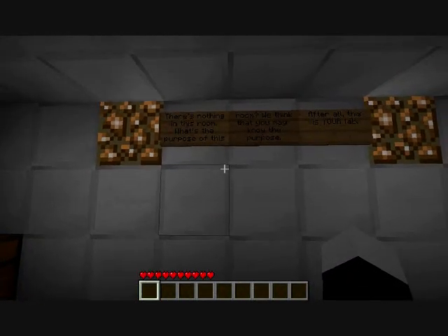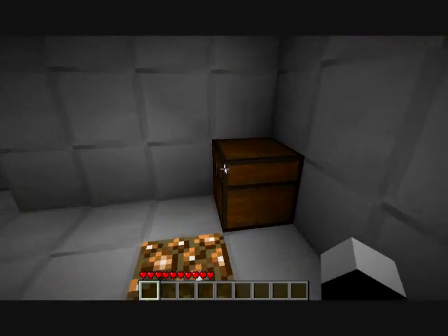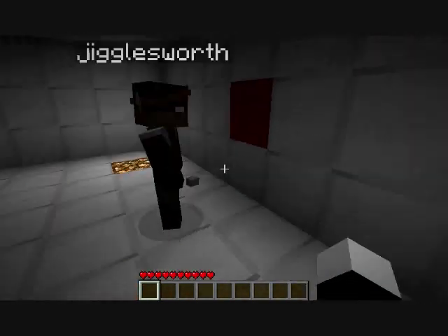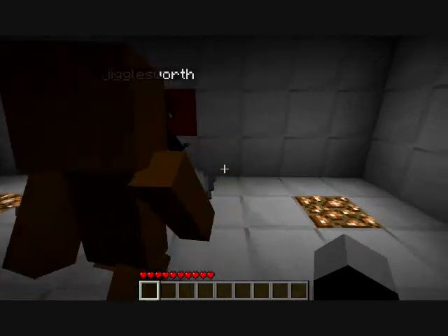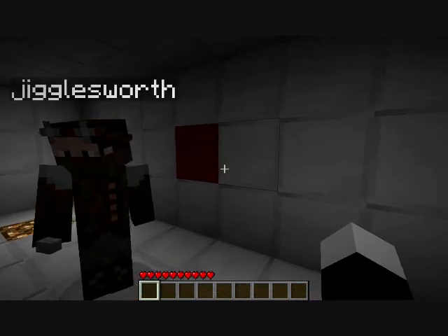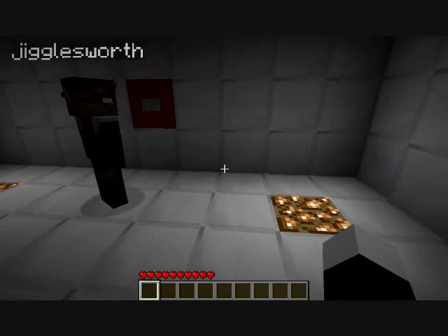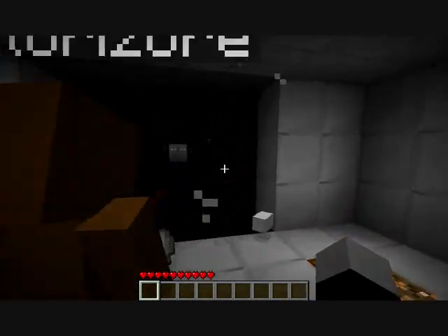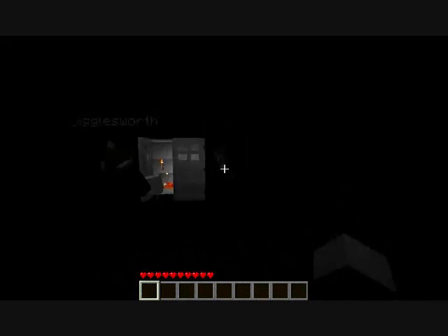There's a chest in here with buttons and five torches. There's nothing in this room. What's the purpose of this room? We think you may know the purpose — after all, this is your lab. That's the porpoise of this room. There's a porpoise? I don't like porpoise. It's right behind this wall. I got a button so I'm gonna put — they said delete no brick. Put it right on the red. Everyone put it on the red. That did something. Okay, it did something. I'm so good. My puzzle solving skills are off the charts.